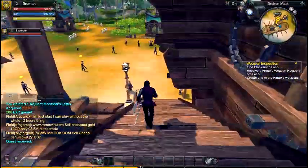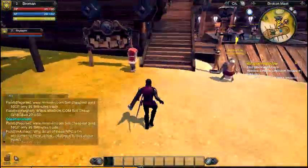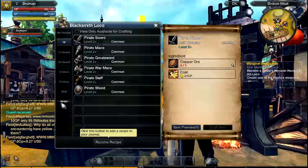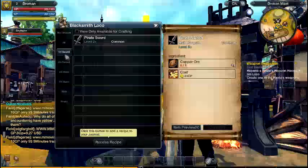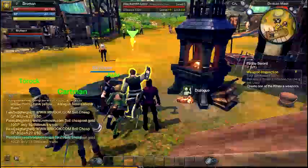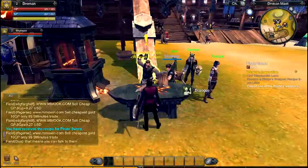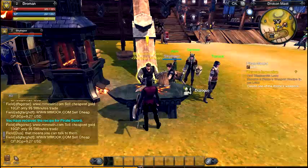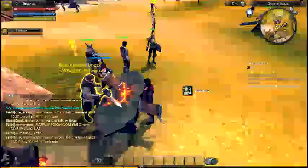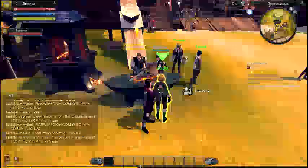If you go to the blacksmith you get a recipe to craft your weapon — it's basically just a tutorial area. I'm a one-handed character so I can only do one-handed stuff. You choose the weapon type — take the one-hand pirate sword — then press receive recipe to get it.